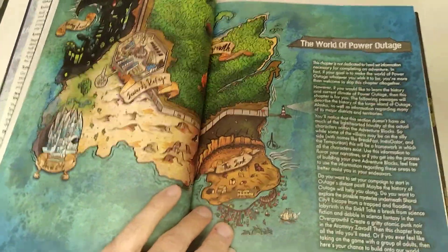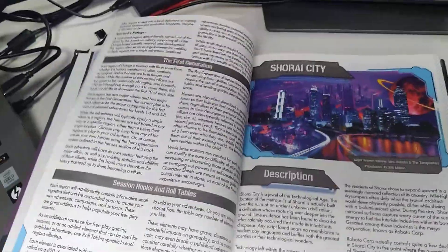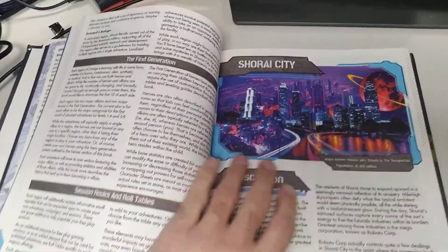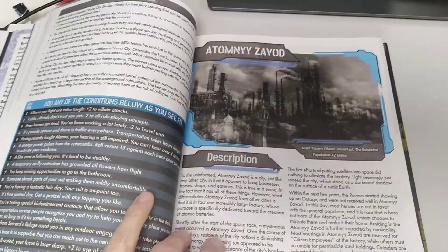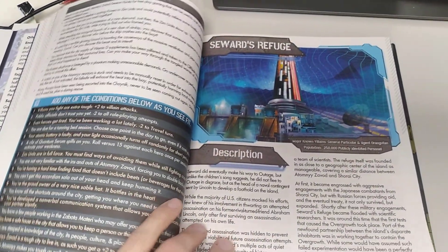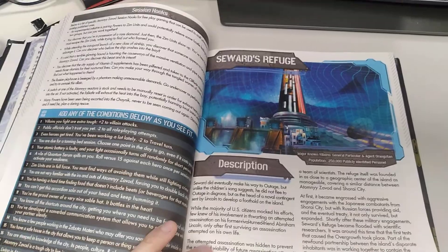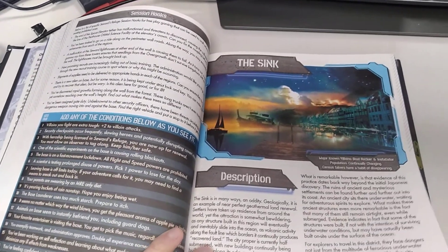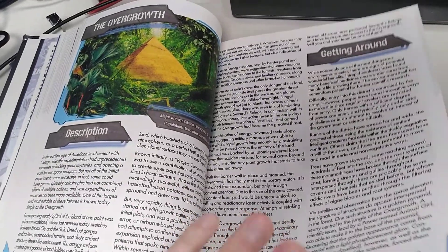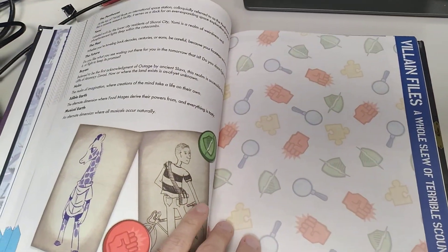The world of Power Outage is included in the book, with history and lore on five different locations: Shore Eye City, Otomnia Zavod, The Sink, The Overgrowth, and Seward's Refuge. Each one allows you to play a unique thematic type of game. Shore Eye City is a fun futuristic world; Otomnia Zavod is dark, gritty, and noir; Seward's Refuge is a military base with a large suburban feel and some X-Files vibes. The Sink is a mixture of piracy, adventure, and exploration; and The Overgrowth is a large sentient forest filled with fantastical creatures — great for fantasy worlds.